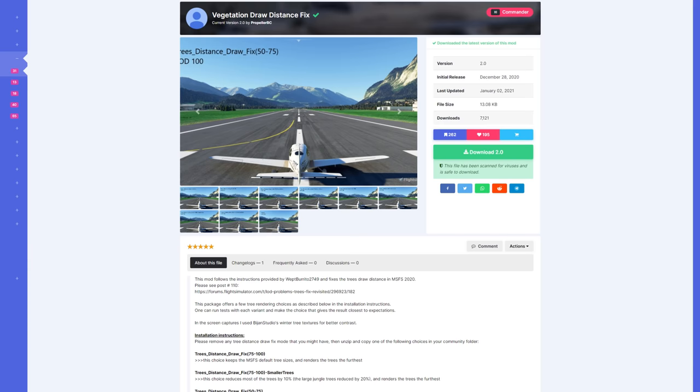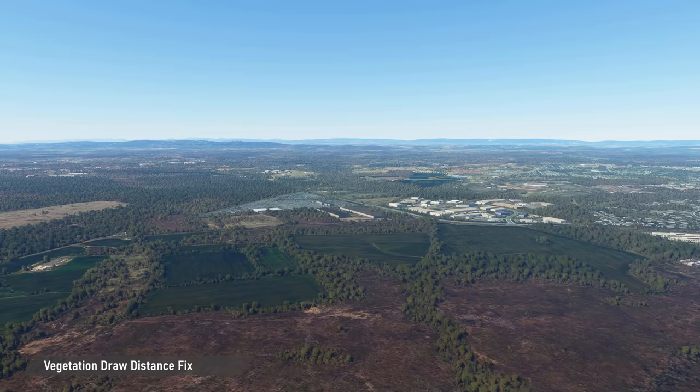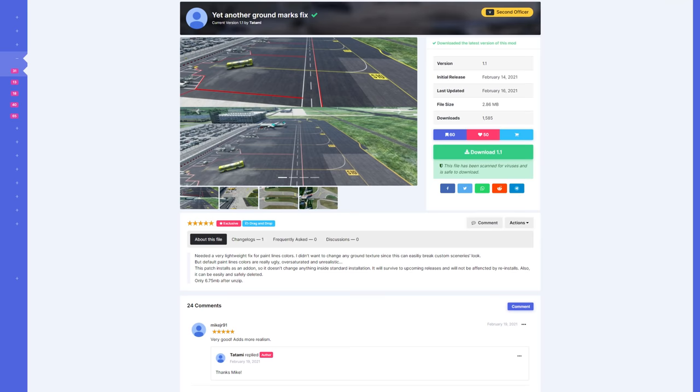Another scenery improvement that I definitely recommend is the vegetation draw distance fix by PropellerBC. It comes with several options for the rendering range of the trees and also includes the possibility to use trees that have been slightly reduced in size, as the default trees tend to be quite huge here and there. I personally use the maximum draw distance option — 75 to 100 as it's called — and the smaller trees option, and it's definitely a noticeable improvement over default.